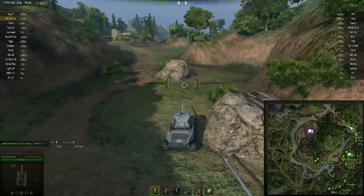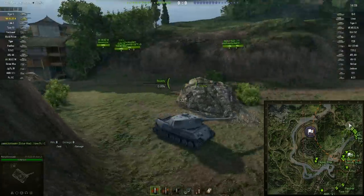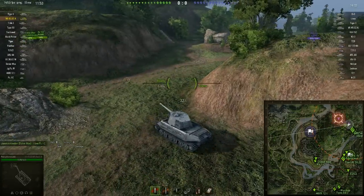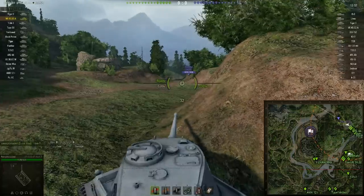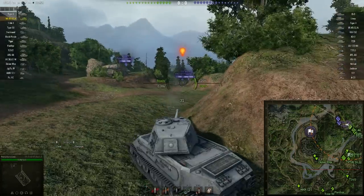I find that kind of odd because on the tank destroyer tree at tier 8, you've got the Ferdi and the Agpanther II — one's got the mobility, one's got the armour-ish — but they've both got basically the same gun. That's not the case with the two heavies, but maybe they decided this turret couldn't mount that gun. It makes no sense to me.